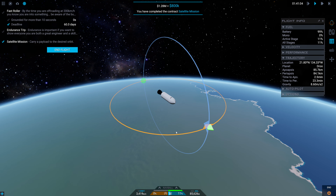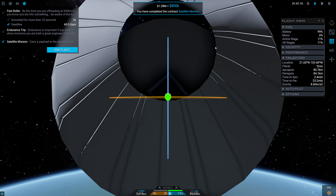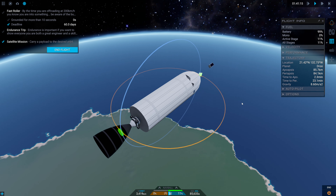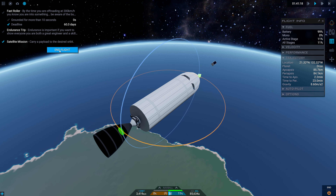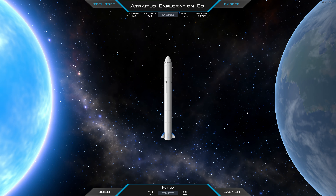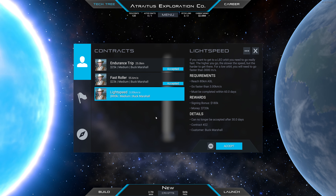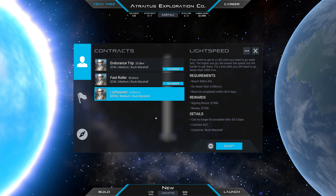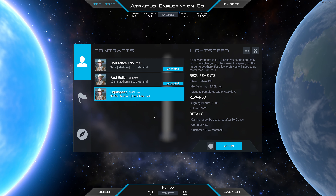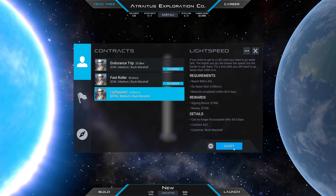The CubeSat is locked within the nose cone momentarily, but it clips through and is now in space — fantastic. We'll end this flight and destroy the craft since there's no recovering it. Looking at what's next: a mission for 3 kilometers per second first light speed — we literally just did this, it's basically achieve orbit again. We'll do it.